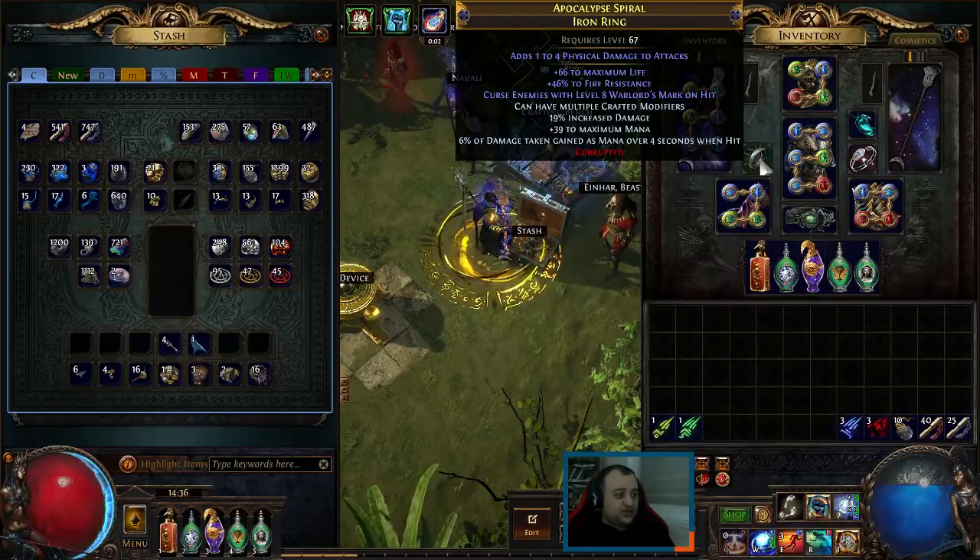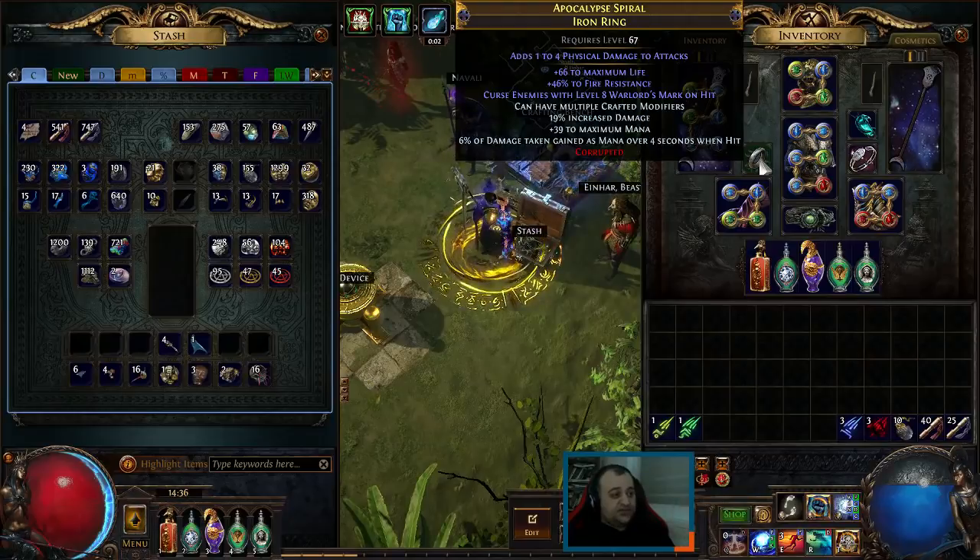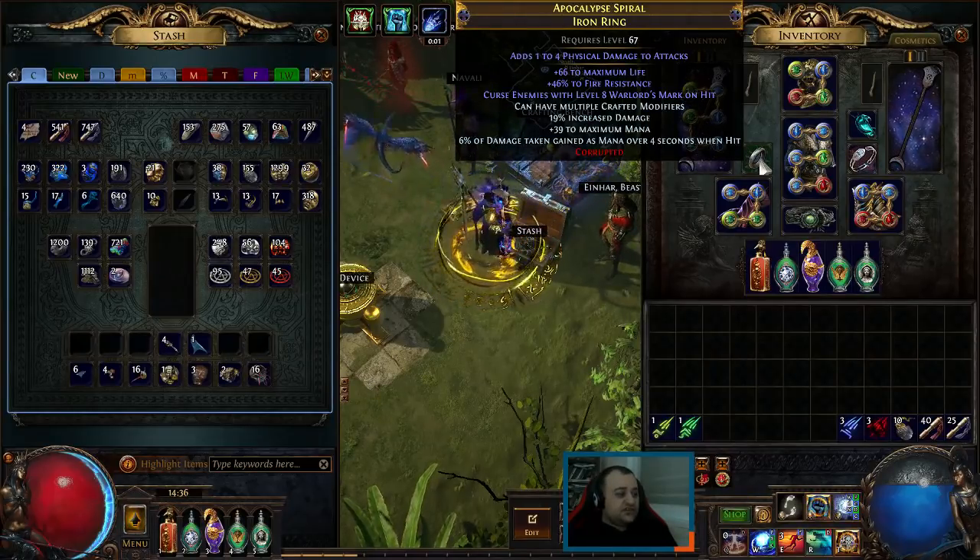Elder ring with curse on hit — I tried Vaal Orbing it but we got stuck with physical damage to attacks. But this ring is very, very solid.